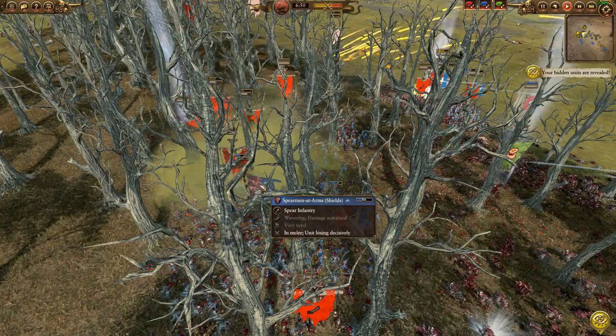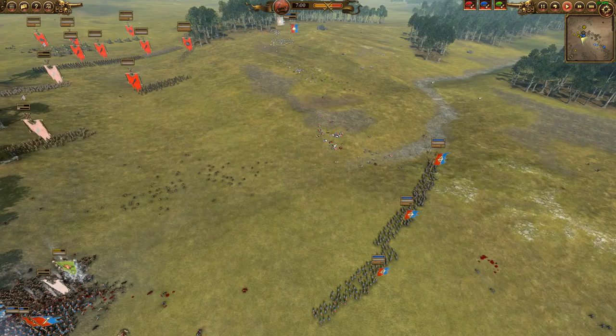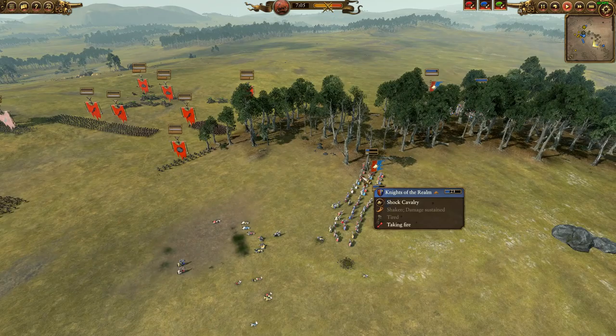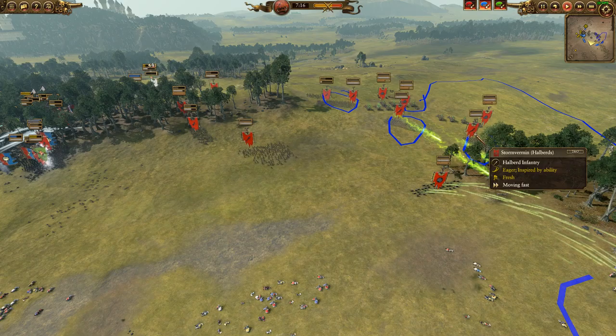We've got a Rod of Corruption going down from Lord Skrulk - that's degening this frontline. If Lord Skrulk had been here a long time ago, the Bretonian frontline would probably have collapsed. That Rod of Corruption does so much damage. And with the Plague Monks, that would have completely chopped up the Bretonian frontline. But sometimes hindsight's 20-20 and I think that's what happened here.